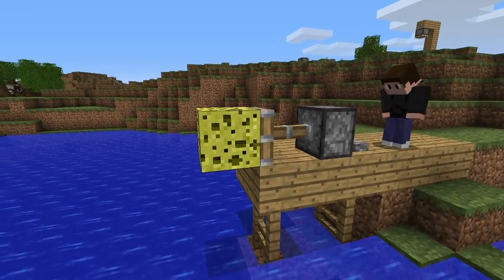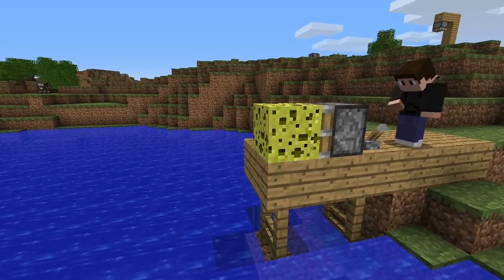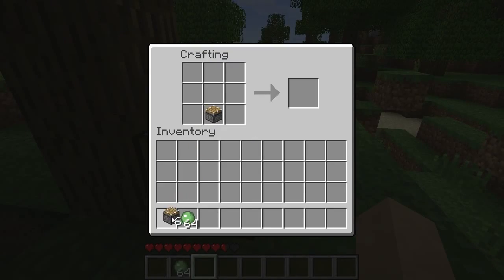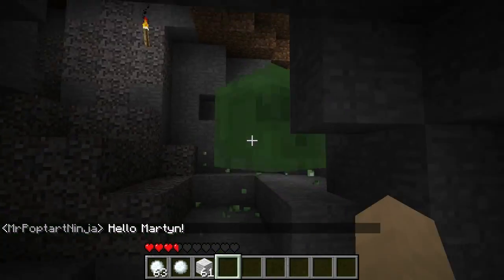If you'd like to keep hold of the thing you've just pushed out of the way and bring it back, you can create a sticky piston. All you have to do is open up the crafting bench and pop a slime ball above a piston. Maybe this is finally reason for Notch to make slimes a little bit more common.